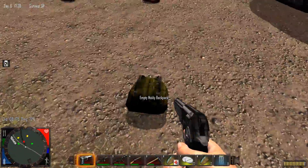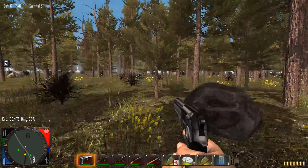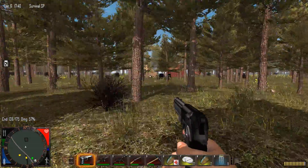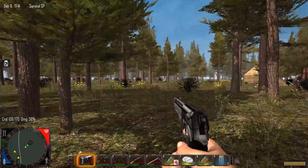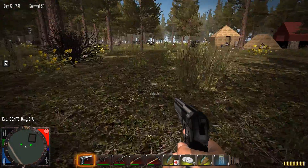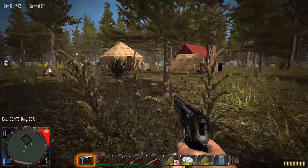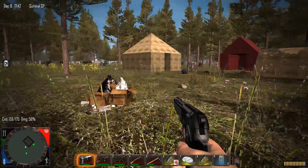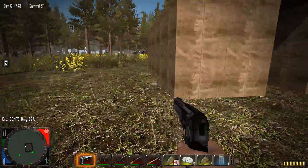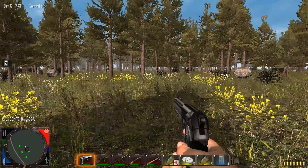Maybe this backpack I didn't loot? No, I looted everything. I just can't keep my eyes away — it's like a kid in a candy store. Let's not get noticed by this guy. We're splitting the gap on our mini-map. I'm guessing I did loot this place already, and yeah, everything's empty as hell. Alright, east we will keep heading.